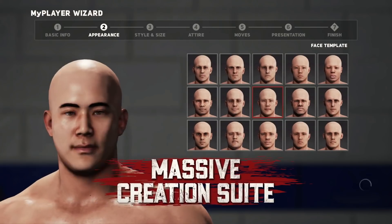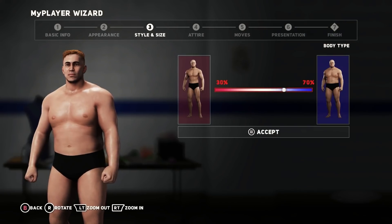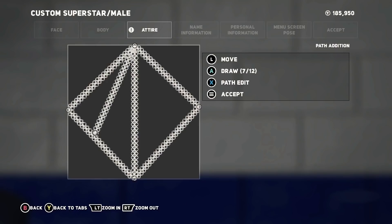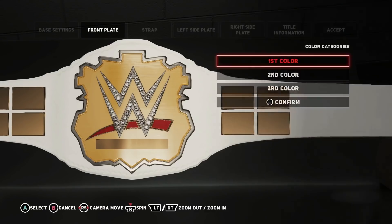To really enjoy your MyCareer and Road to Glory, fans should let their creativity flow by creating their own unique superstars. Part of the fun is using the robust creation suite where you can create your own WWE superstar, custom arenas, and more.